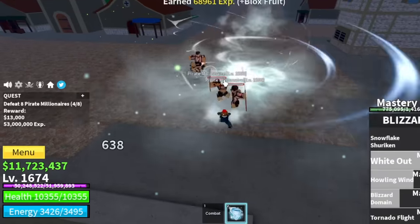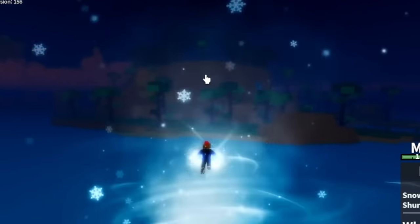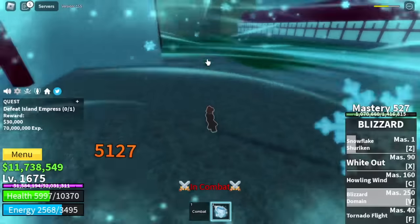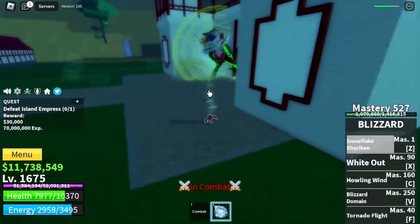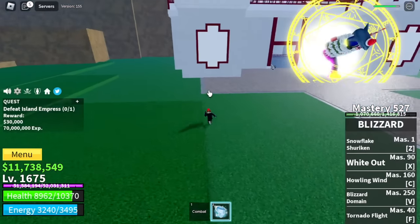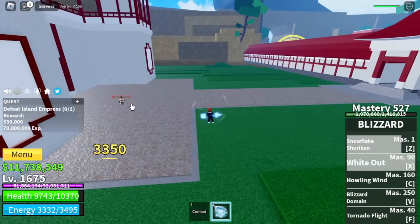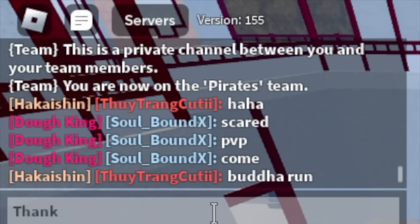At 1675, the Hydra Island. Our target here is the Island Empress. Did you miss the Wall Strat? Yes — we're getting Wall Strat here to grind faster. Shoutout to this dude — he's a Buddha user who helped us defeat the Island Empress. I thought he was going to attack us after, but no. Thank you to him, even though we accidentally attacked him.